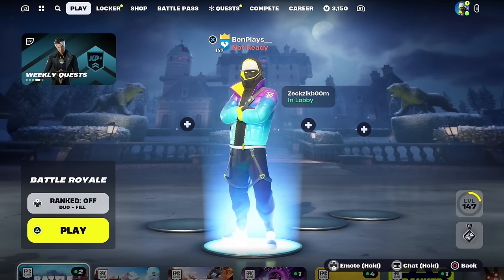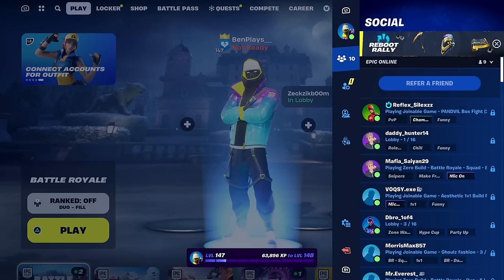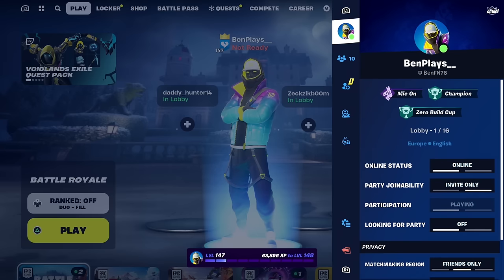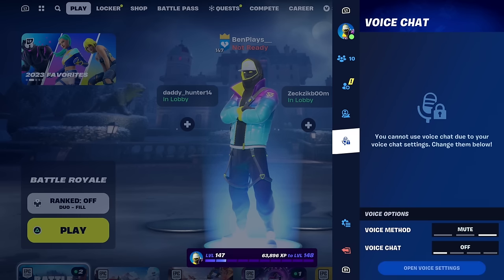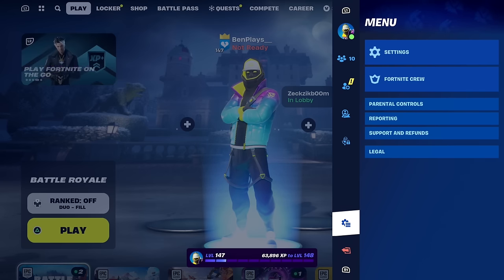To get the Travis Scott skin for free in Fortnite 2024, you're going to open up the pools menu. Once you've opened the pools menu, you'll see your name, social, add friends, looking for party, voice chat, and other options.